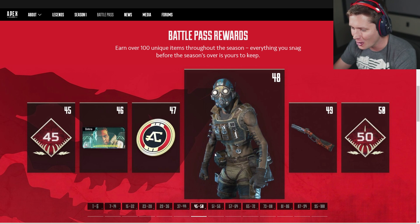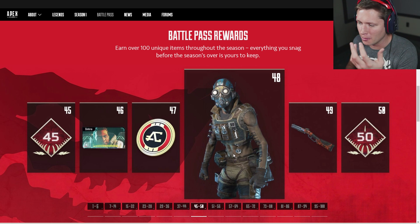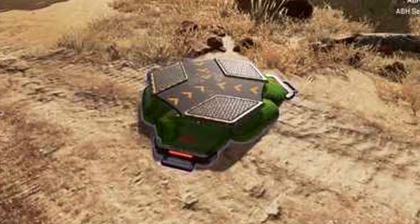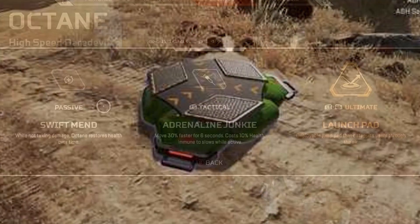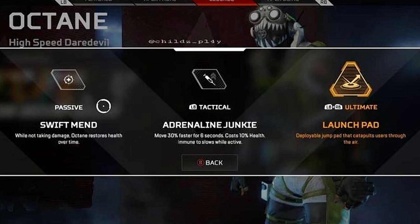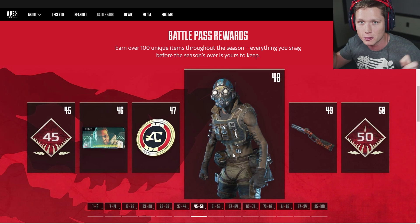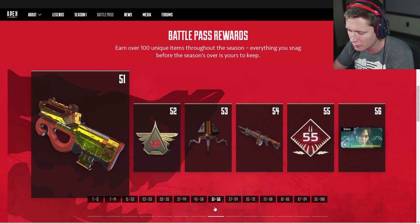At level 48, Octane is the new legend coming to the game tomorrow. We've seen leaks and even some of his jump pads have shown up in the game recently. His ultimate ability is this crazy jump pad looking thing that lets you traverse and jump and get up high. He also heals over time but can trade health points for speed, which is kind of interesting. This must be the themed version of him for the Battle Pass, which is kind of cool.